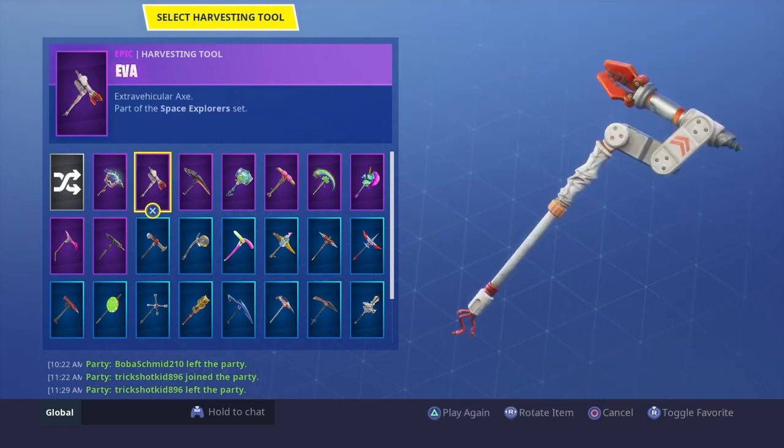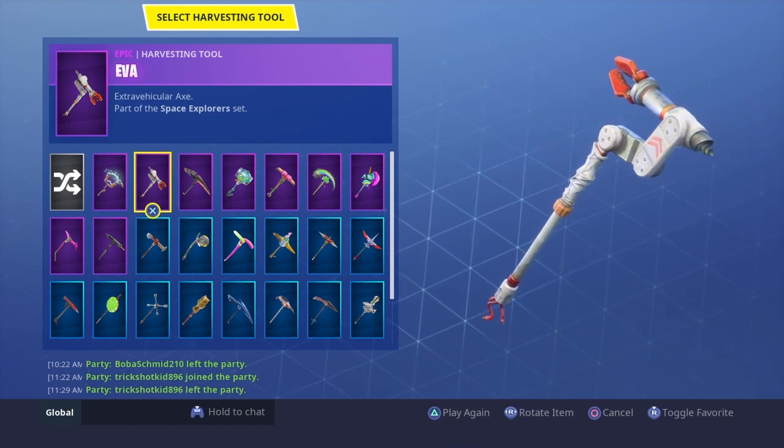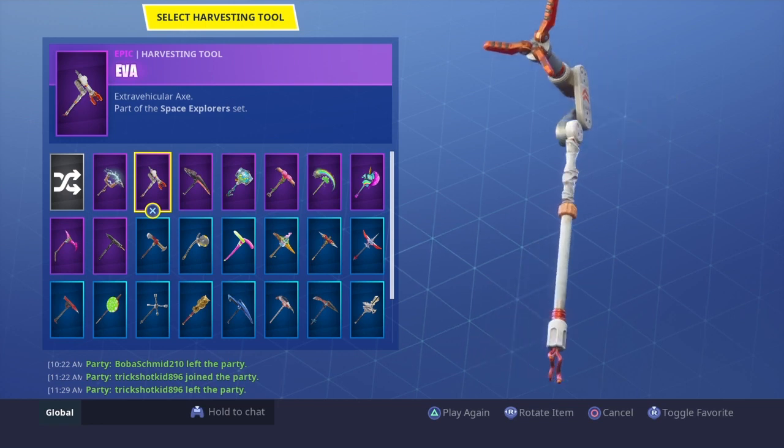The EVA — they added this feature in Season 4 where it moves, and it's a pretty cool glider. I mean, I'm not going to dig it.